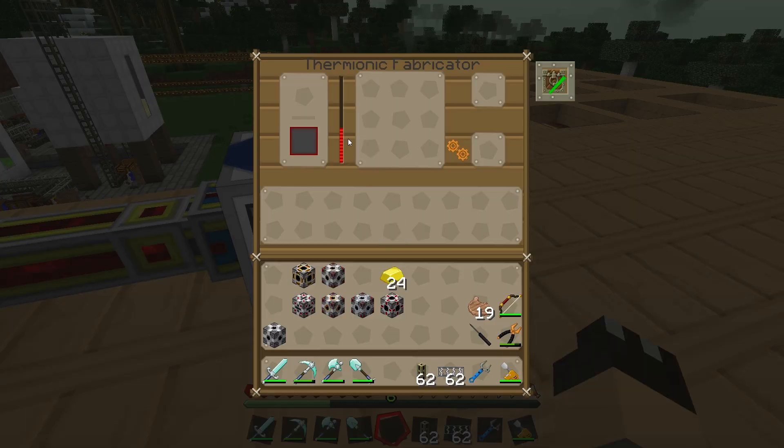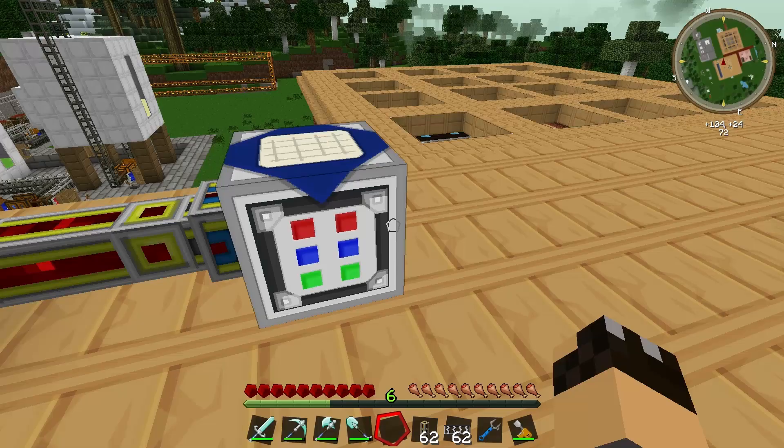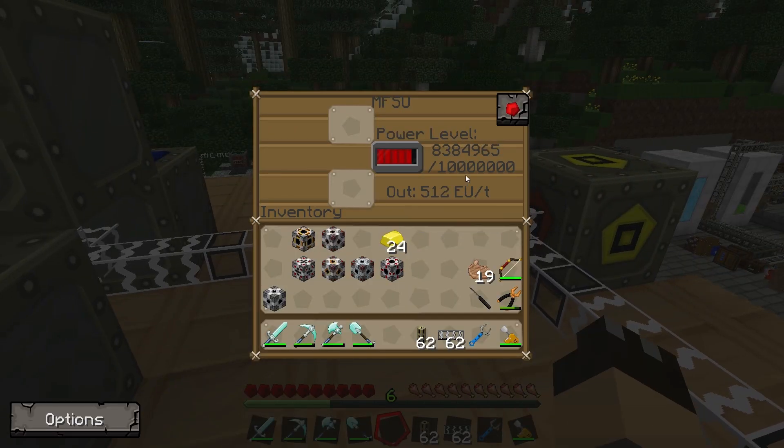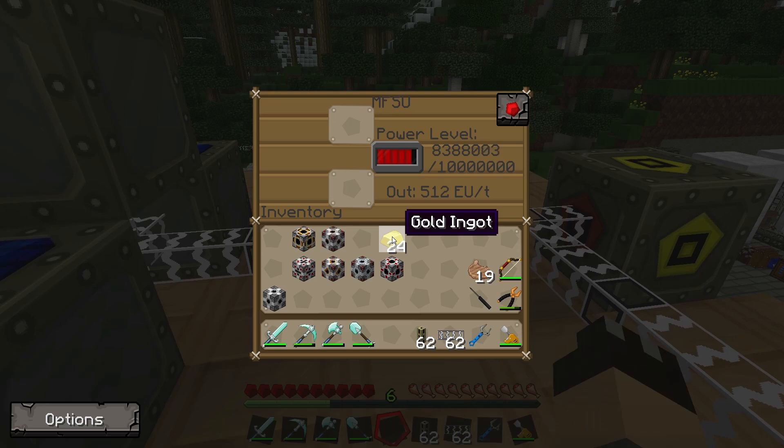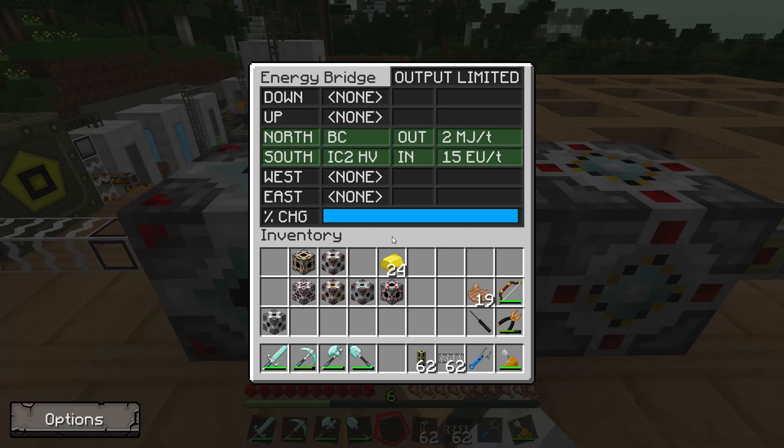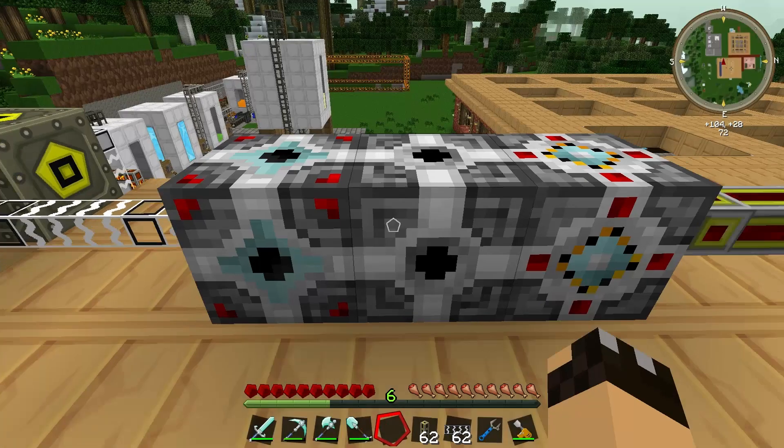Looking at our thermionic fabricator, you can see it is gaining power and the energy is rising. We are drawing power from the MFSU — the power level stays up because we have enough solar panels to keep it charging — and the conversion is actively happening.